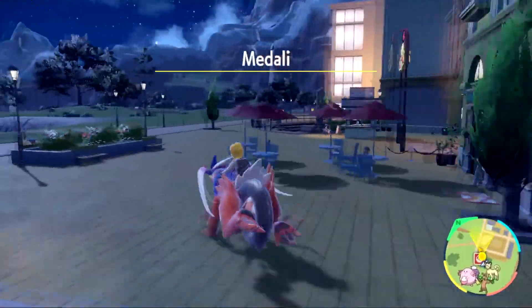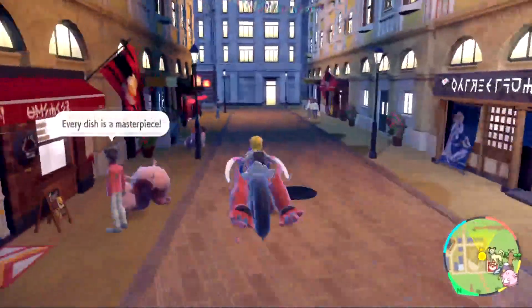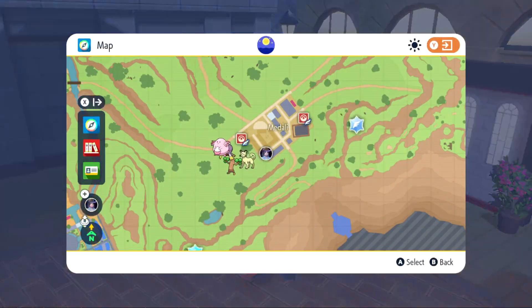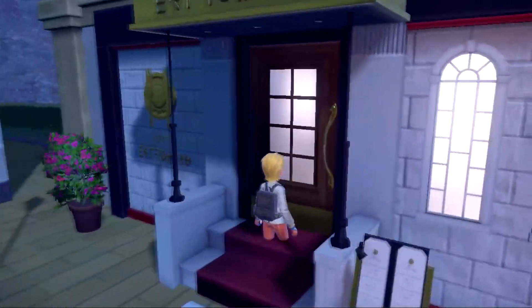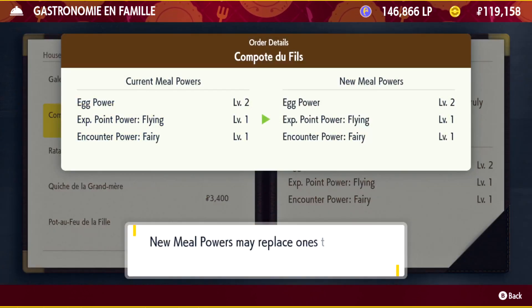Now that you've got that, while you're in the same town, go down here — I'll show you where it is on the map. Go to this area right here, this diner. I don't know exactly what shop it is, but this diner will sell you an Egg Power Level 2, and that's really helpful for eggs.